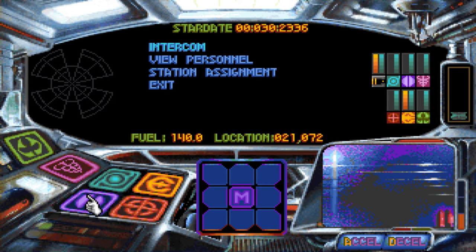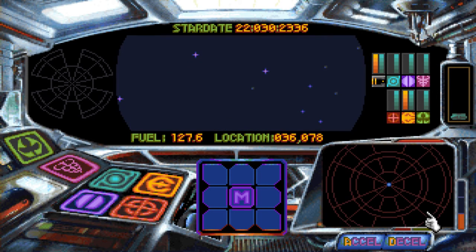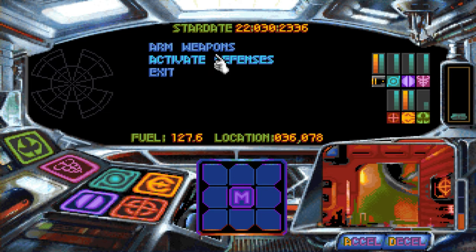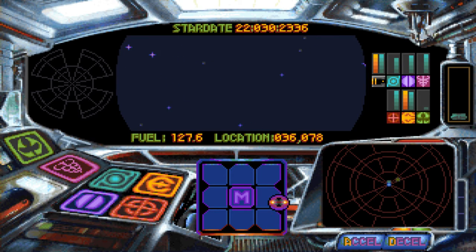We're going to travel to a nearby sector and see if there are any planets worth our time. We're gonna go there. Now like I said, I've got all these locations in the manual. Uh-oh, uh-oh - oh shit! So now I gotta accelerate and decelerate to shoot his ass. I did not expect to get thrown into combat.